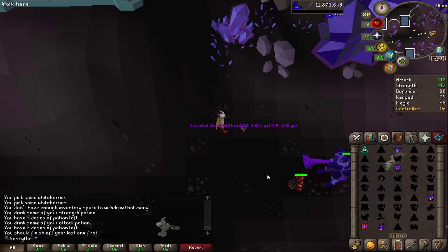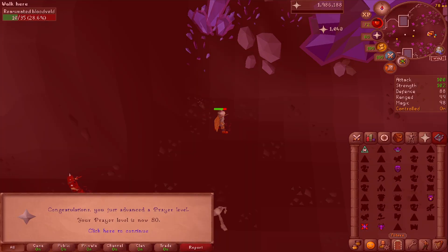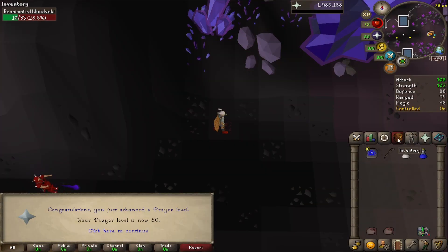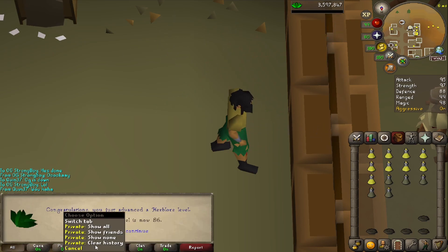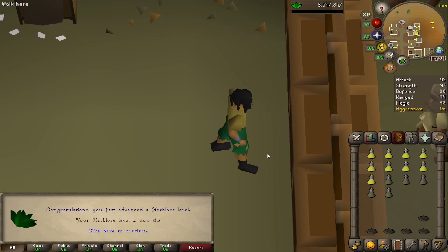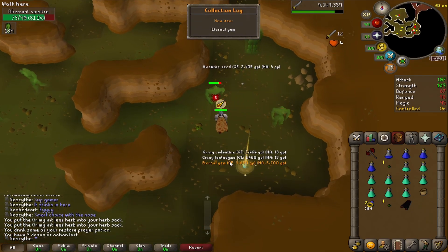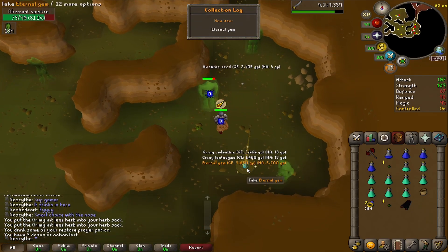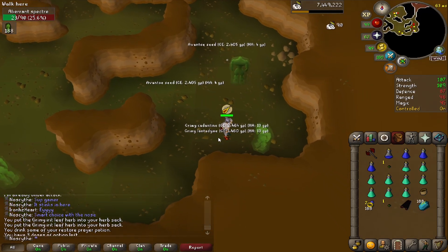Here we are with 98 Magic. Getting Prayer done is just as important, so here's level 80. Somehow we just teleported through the space-time continuum for 86 Herblore — now we can boost for Super Combats. Unlimited teleports with the Eternal Gem. I don't know if that's lucky or unlucky, but I'm gonna take it — I guess we can teleport here anytime that we want.